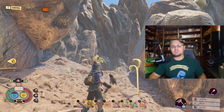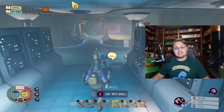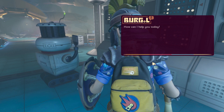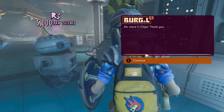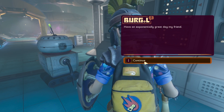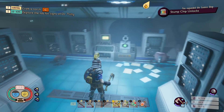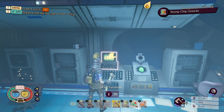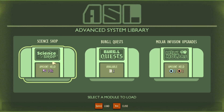Now you just need to make your way all the way back to Burgle. Let's talk to Burgle — we're going to give him the chip. Here you go Burgle, I found an auxiliary chip. Fantastic — I got 5,000 raw science for that! So we got the stump chip unlocked; let's go see what that unlocked for us over in the science shop.